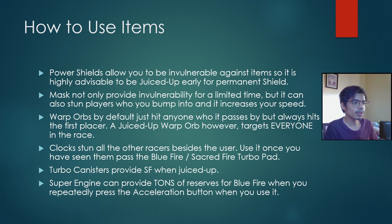Warp Orbs by default hit anyone they pass by but always hit the first-place racer. A juiced-up Warp Orb targets everyone in the race — so if you get one while in last place, try to be juiced up to stun everyone ahead of you. The clock stuns all other racers besides the user. Use it once you see them pass the blue fire or circuit fire turbo pad, as that will allow you to catch up while they must traverse the whole track again before getting blue fire.